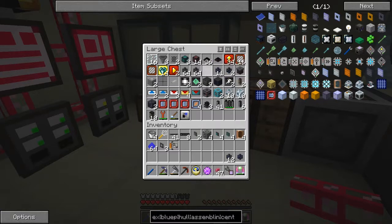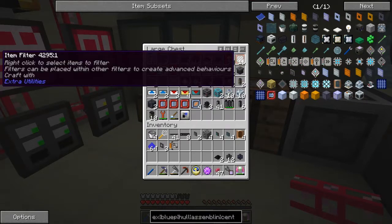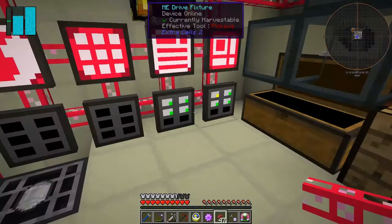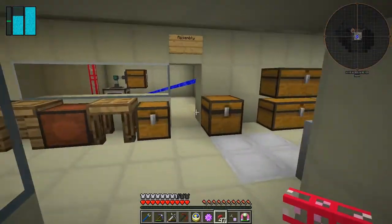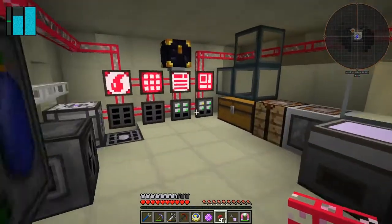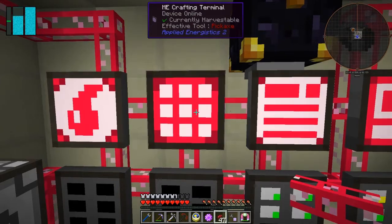We want one rationing pipe, some transfer pipes, a couple of transfer nodes, some filters, and a chest. Actually, I don't like that — let's put it back. I would actually like to do a buffer. We haven't made a buffer yet, so let's make one of those together.